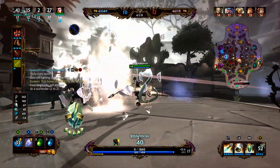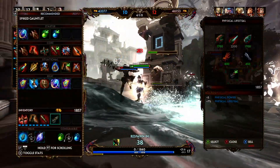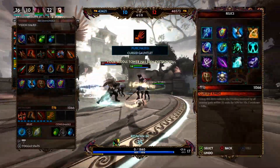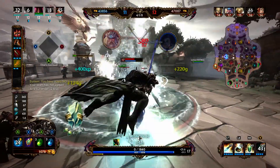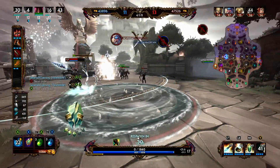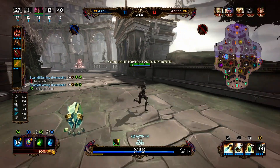Maybe Neysia can rotate over and clean that up. Poseidon rotated over, got hit by the ult, lost a decent amount of health. Come on, Neysia — there we go. Got blown up by Poseidon, but at least she got the Bologna.